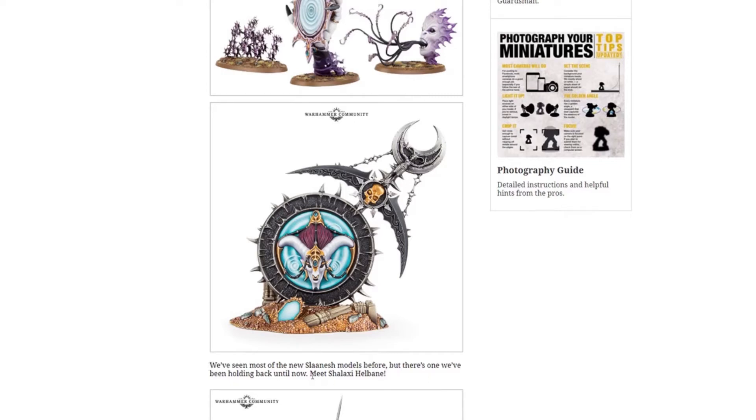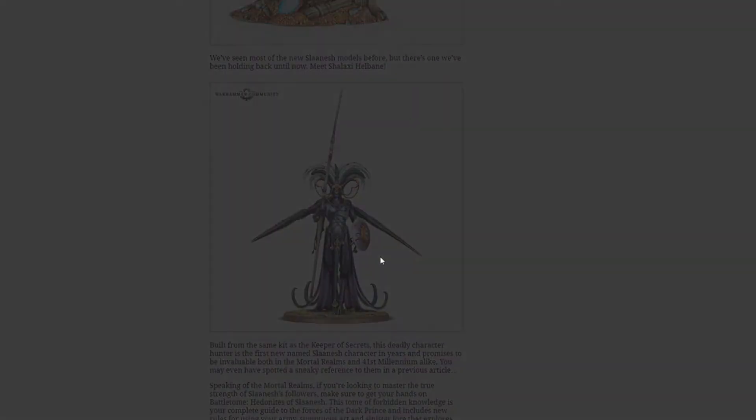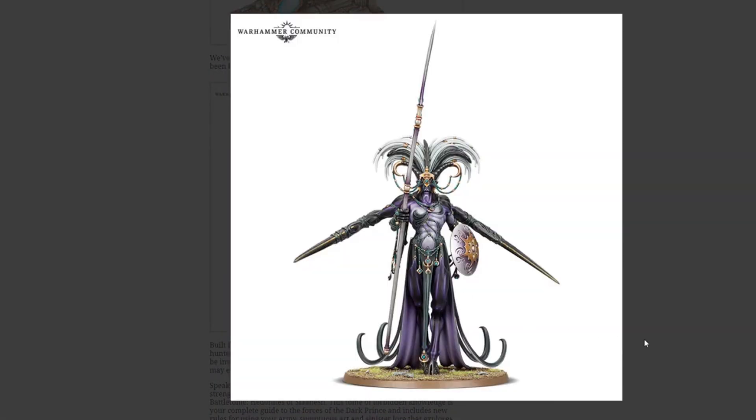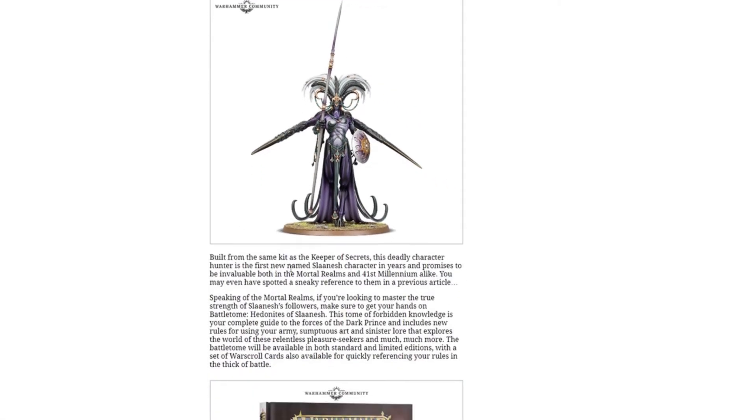We've seen most of these, but there's one we've been holding back — meet Shalaxi Helbane. Look at this model! It's going to be built from the same kit as the Keeper of Secrets, which is the first model shown above. This deadly character Hunter is the first new named Slaanesh character in years, and promises to be invaluable both in the Mortal Realms and the 41st Millennium alike.